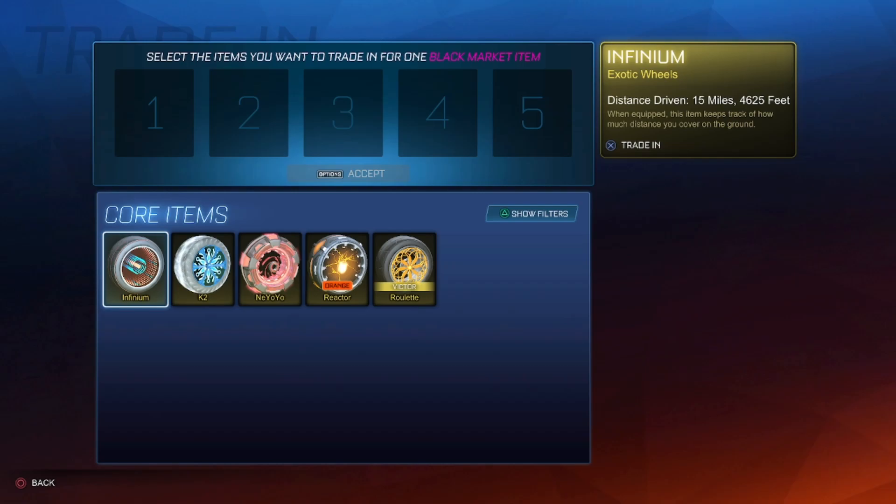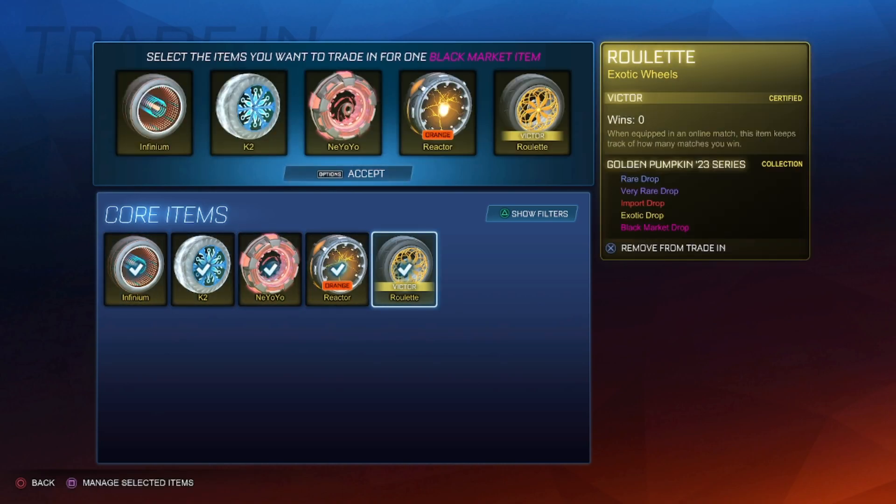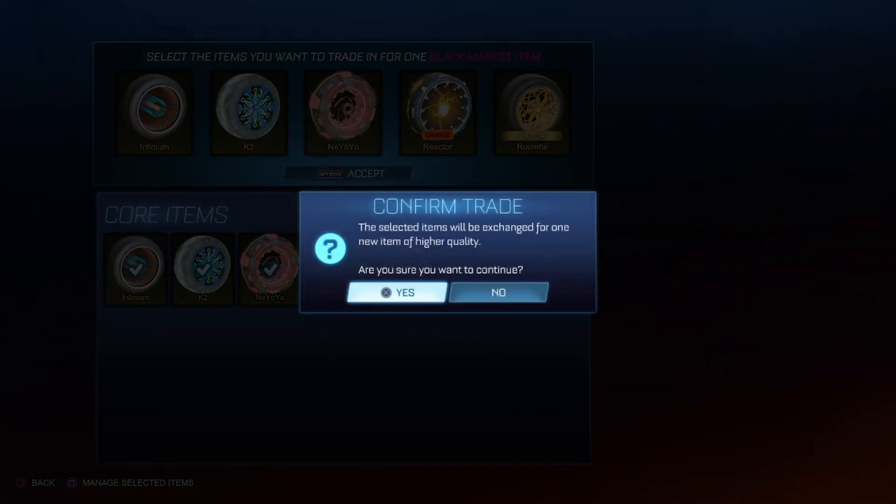All right y'all, the big trade-up — got five exotics right here, guaranteed black market. Hoping for something like titanium white dueling dragons or something. Yeah, let's not waste any more time.